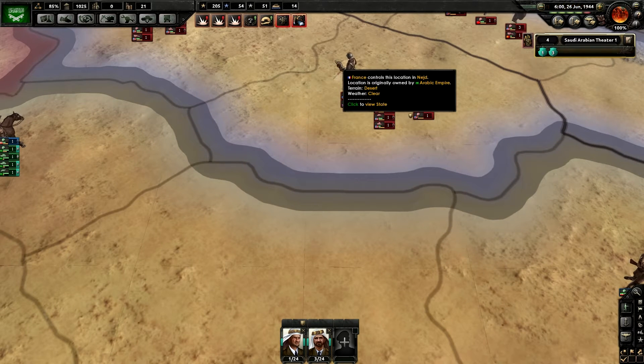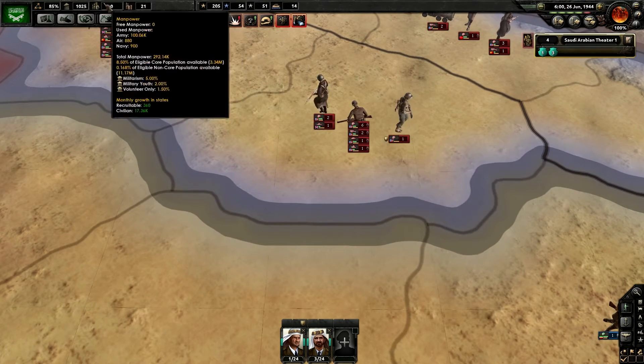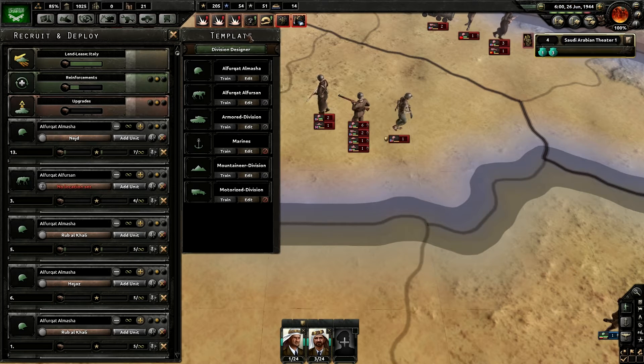Now, if we want to go even more in depth, we can customize what is within those divisions. To do that, we go on our recruit and deploy tab, and here we can see our division designer.